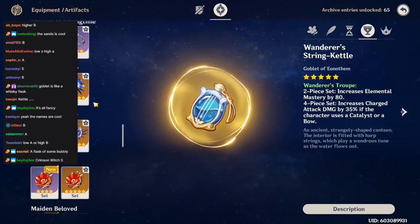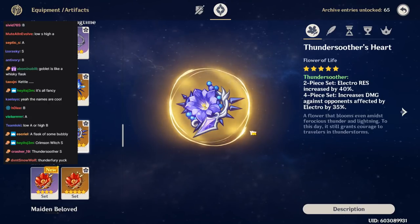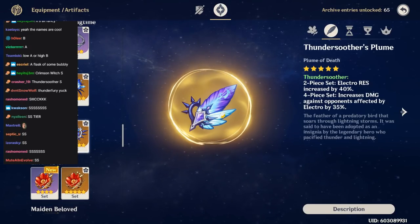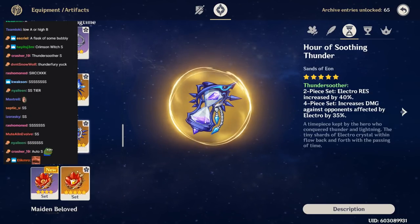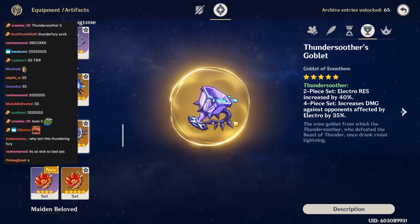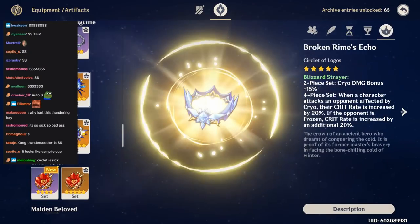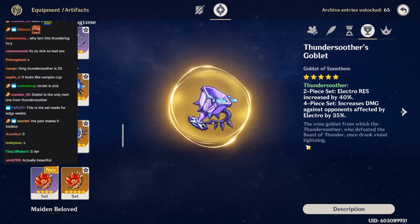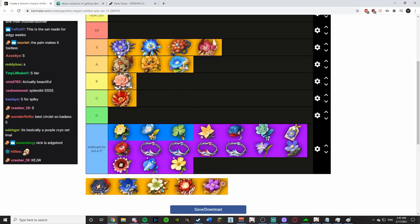Thundersoother — this is the reason I made this tier list. The flower has spikes and it's just purple and majestic. The feather looks cool with three feather-like elements. The sands is one of the best in the game — I usually don't like sands but this one looks sick. The goblet is whatever, indifferent. The circlet is sick, similar vibe to the cryo one. Almost everything is great except the goblet which is just good. Thundersoother is S tier — made for edgy weebs, and I main Xiao, so I'm definitely an edgy weeb.